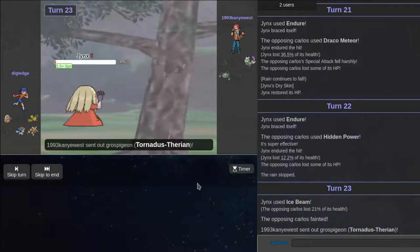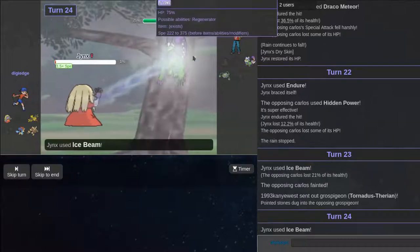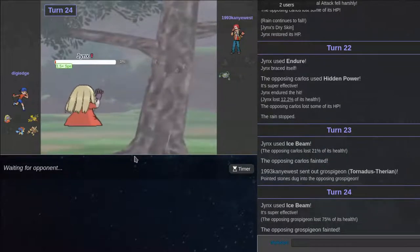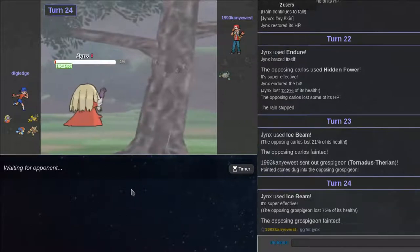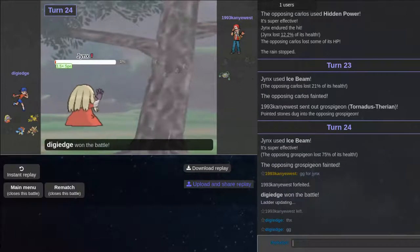He goes out to Tornadus — does Tornadus live my attack? It doesn't live. Jeans is OP! This is a perfect battle to end off with — even if that Ferrothorn takes my attack. GG for Jeans. GG.